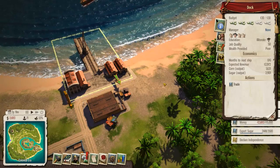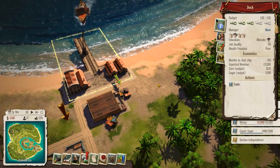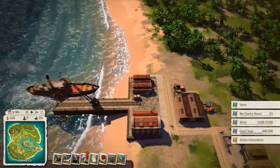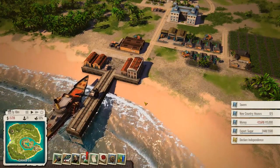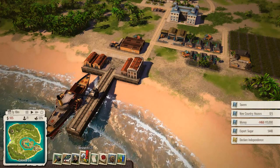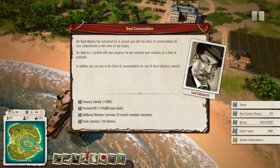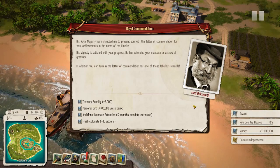Our corn is at 1,631 and our sugar is at 2,901. There's the boat - great, just in time. We need this money. Actually the longer it goes on the less we're making. We're probably gonna need to wait for another delivery before we can get enough money to build a tavern.